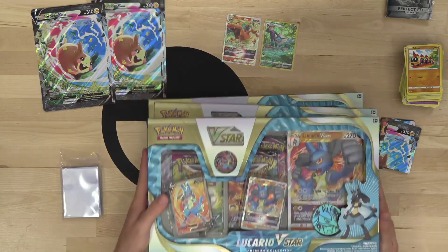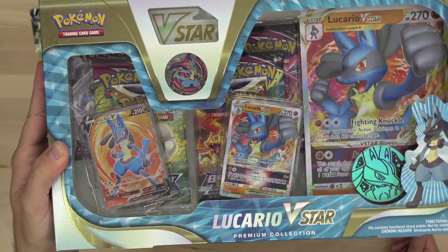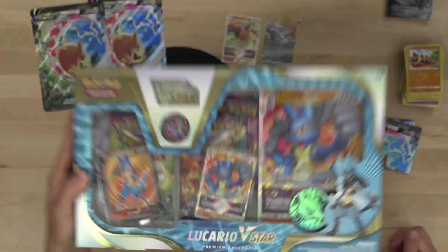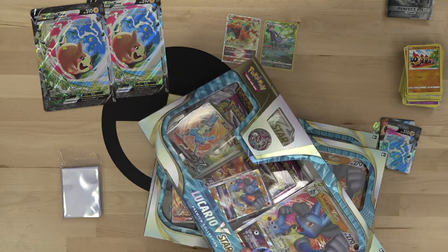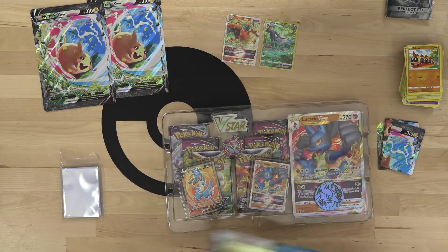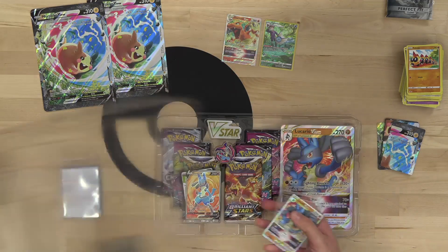Lucario V Star is what I'm most excited about. It's got the Fighting Knuckle attack — Fighting and two Colorless energy — 120 damage, plus if your opponent's active Pokemon is a Pokemon V, it does 120 more damage, so potentially 240 against opposing Pokemon V. It kind of reminds me of Victini V Max, except Lucario V Star only gives up two prizes. It does cost more energy, but Fighting type is a very good type to be in the Pokemon TCG right now.